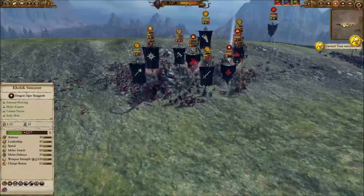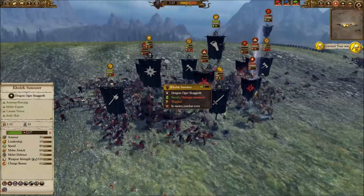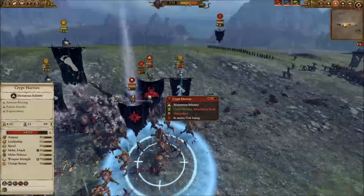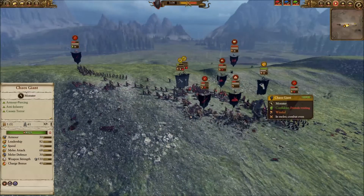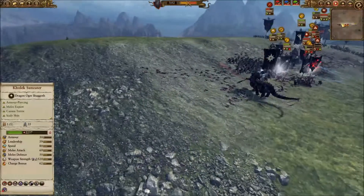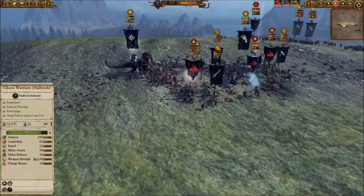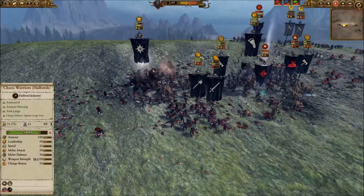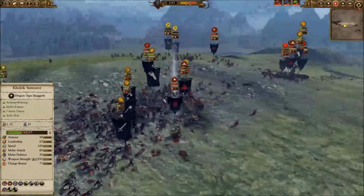I'm going to try to work on Vlad von Carstein because the Vampires are very dependent on their leadership. We're working through his henchmen — most of them, almost all, are just about dead with the exception of one Crypt Horror group. On the other side everything I have is routed except for the Giant still trying to tee off on people. Meanwhile I'm pulling Kolek back a bit, doing a little dance with him to get him back into combat somewhere less threatened — working on guys at the edge where they're the only ones who can swing at him, and he takes care of them quickly.